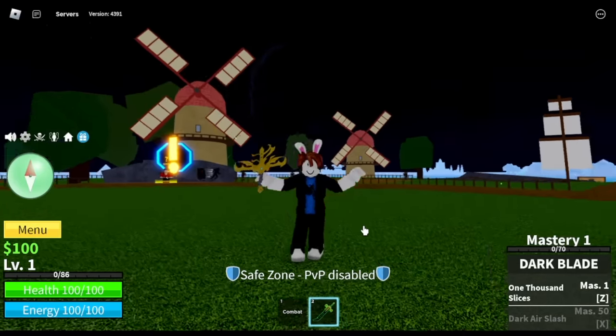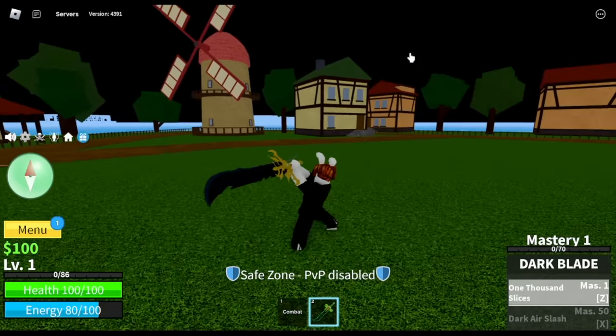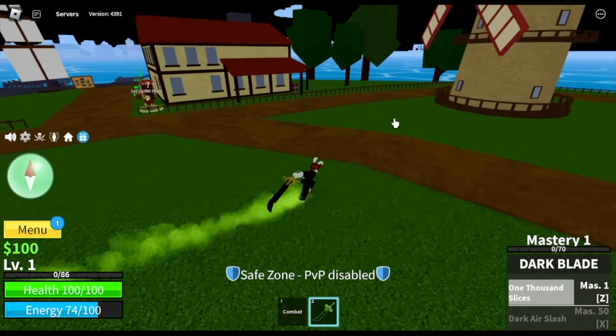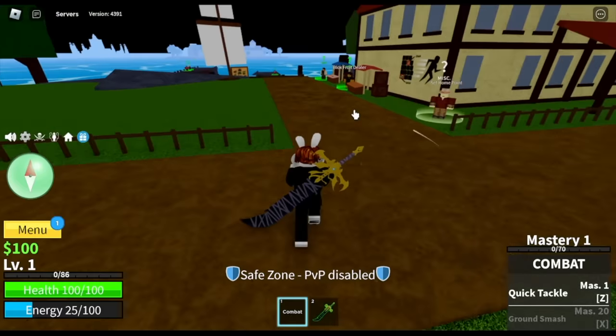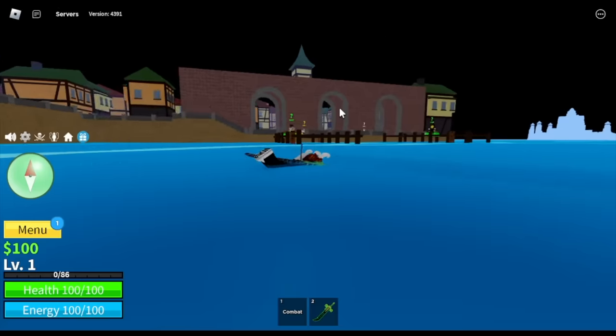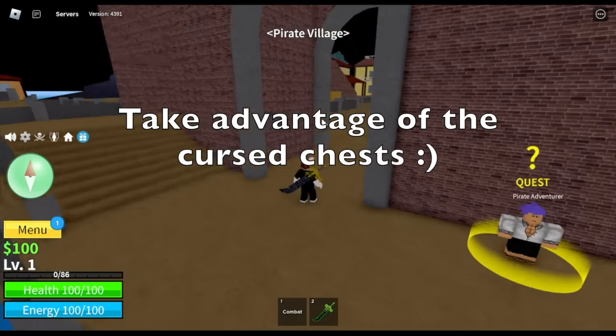First up with the skills. This orb was reworked. First up we have the 1,000 slices — let's try it. We will try a different approach on leveling up and this can only be done in this update. At level 1, we are heading towards Pirate Village and we will take advantage of the cursed chests.